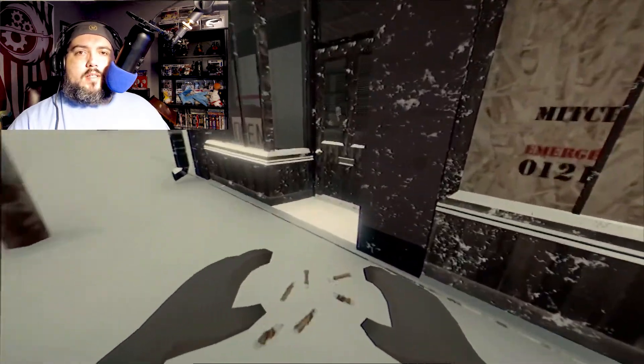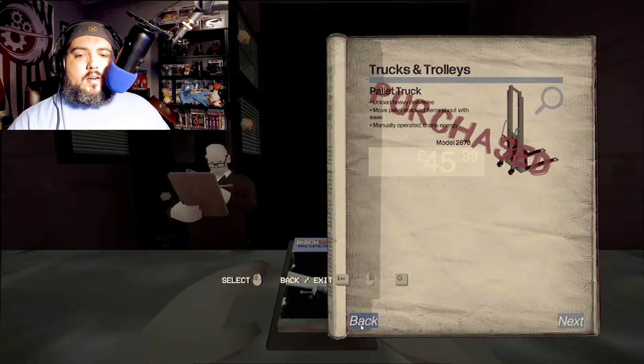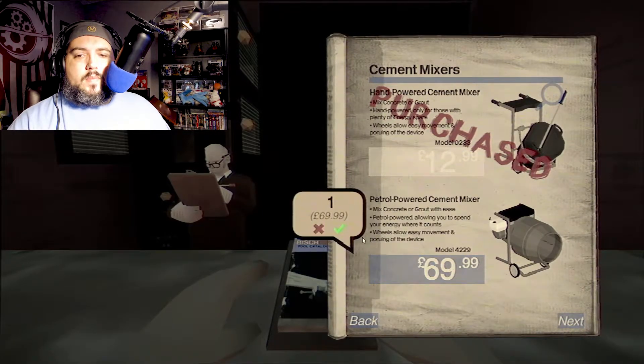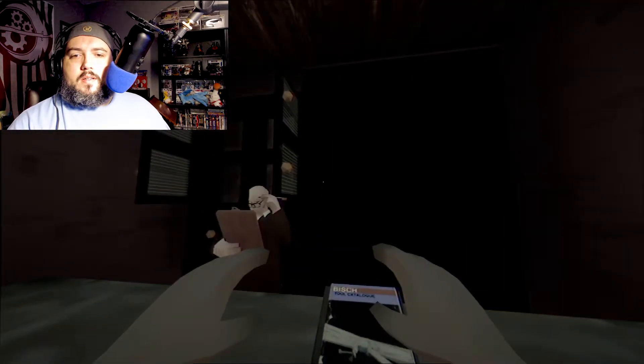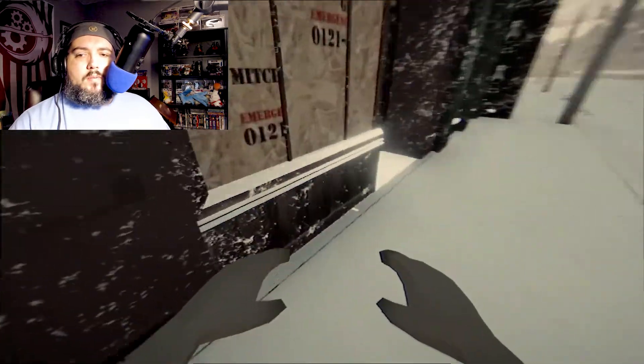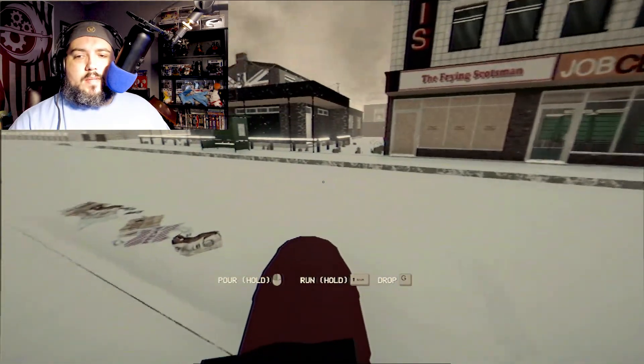One thing I did want to do is come in here and buy our petrol-powered cement mixer. We're going to take that back home. This makes it a little easier to mix our cement and not use energy.